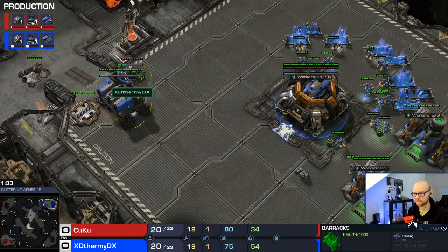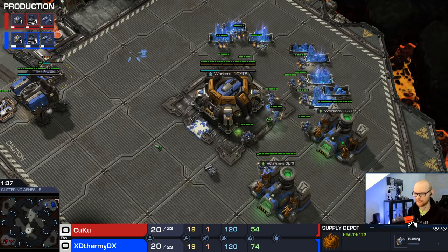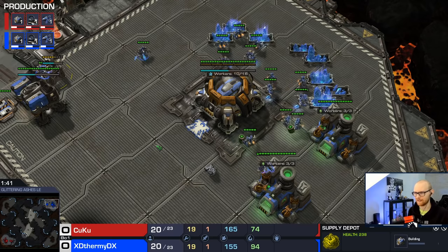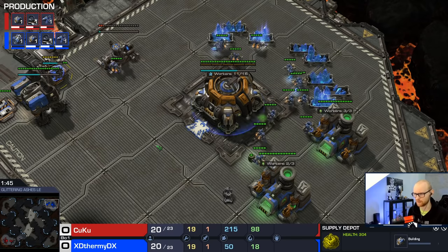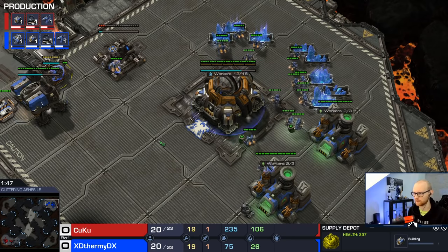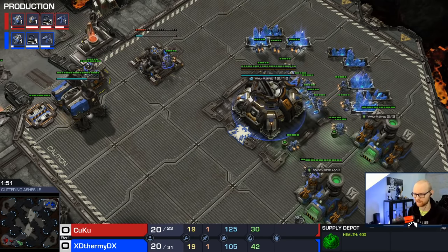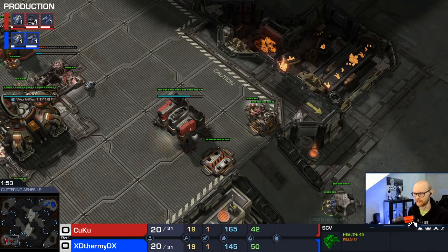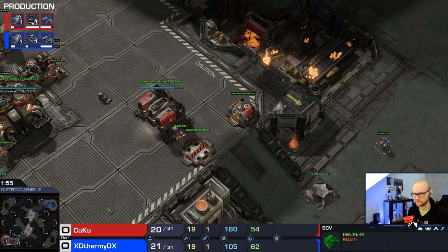Right after the barracks is finished, make the depot in the wall as well. The build I'm going to teach you is Reaper Reactor Double Gas Expand. A quick summary: you have a lot of units, it's a safe build, and it doesn't sacrifice a lot of economy. You might get tech units a little bit later, but it's a really fantastic safe build. Now with the SCV you're going to scout, and these days in TVT you'll find 80% of the time that your opponent is on one base as well.